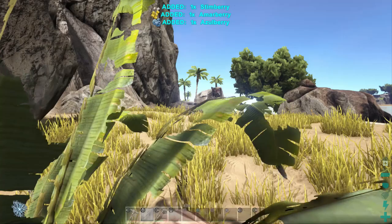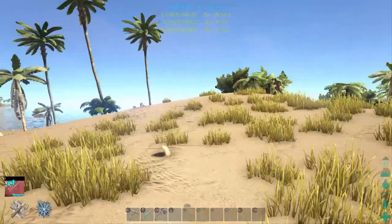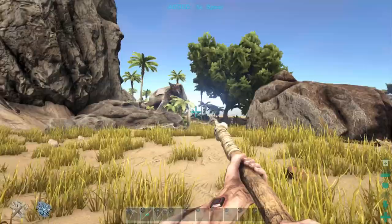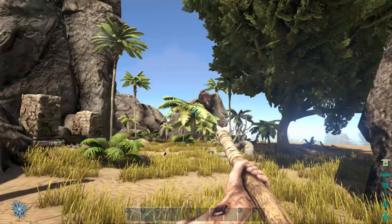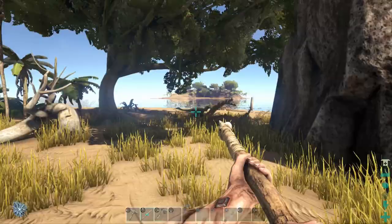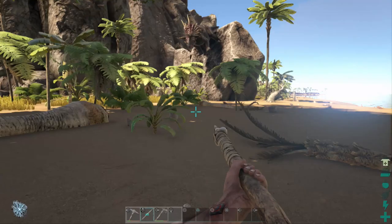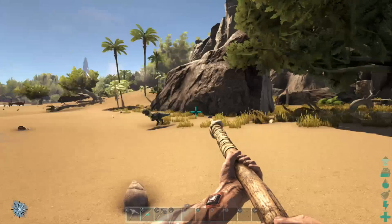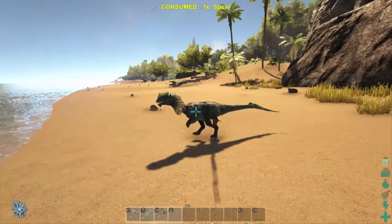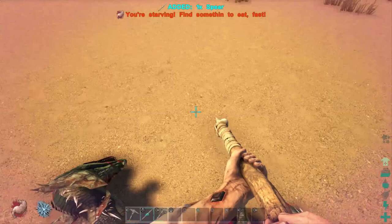Another important thing to think about is what dinos you can take on at early stages and what you can't. When you've got about 100 health and no armour, things like trikes are probably going to be very difficult to kill. So we're going to take on this dilo instead. Dilos are fine — they will fight back, they can be dangerous, but it's manageable. You can tackle a dilo by either throwing your spear at it or meleeing it. This game has a hit marker sound as well, so you can tell when you're hitting it with projectiles. I managed to get it, and I picked up the spear by walking over it — so you can pick that up.